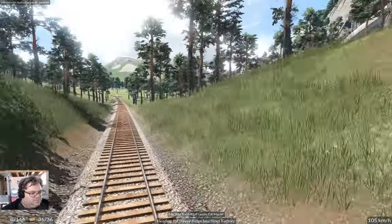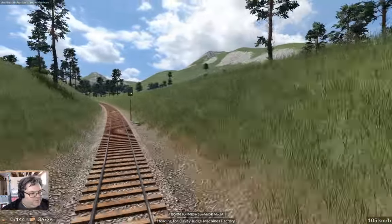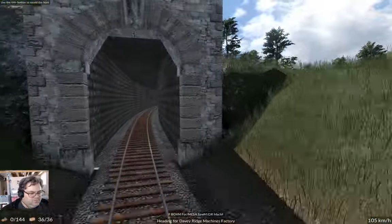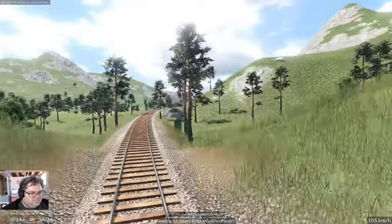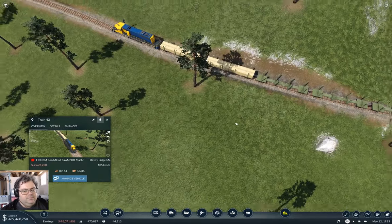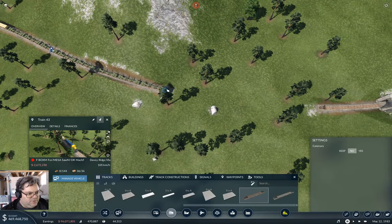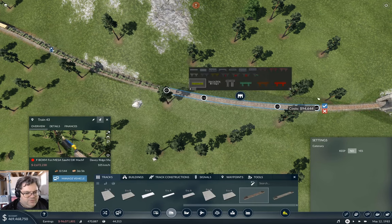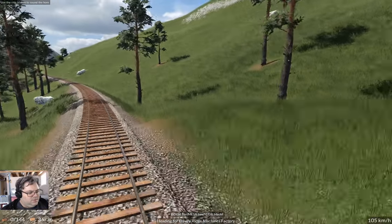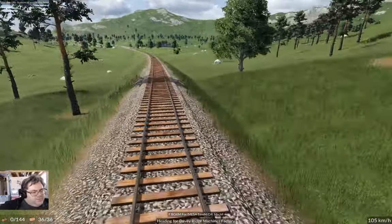Now we're going to come into the machines factory here — well, we've got to finish getting through the valley first. Oh, I've got an invisible bridge there — okay, I'm going to fix that while I'm aware of it, and that is going to be fixed this way. Okay, back in here, now into the station.